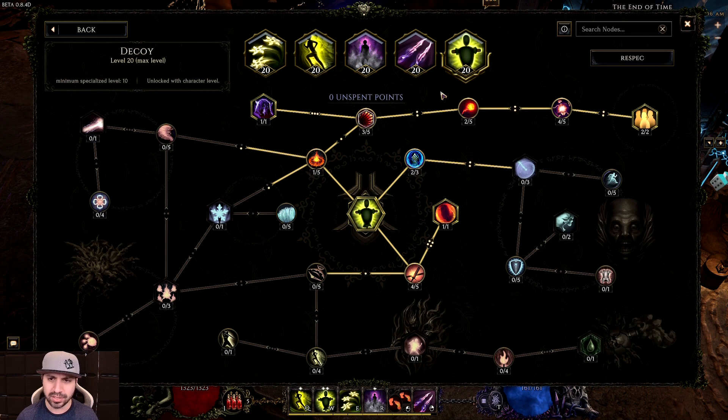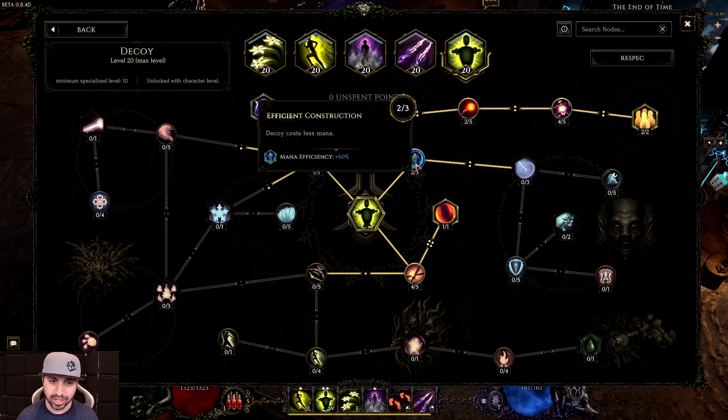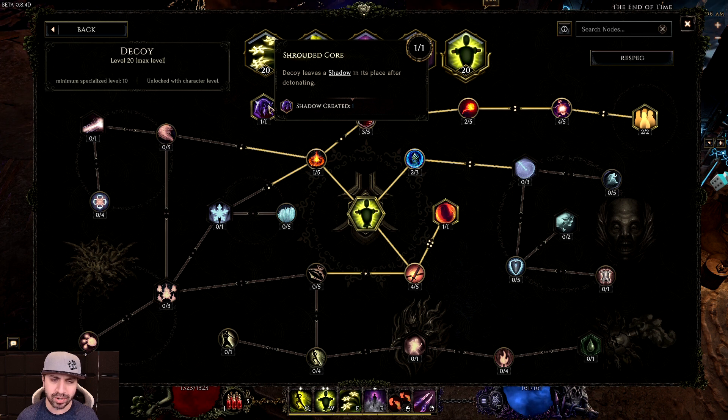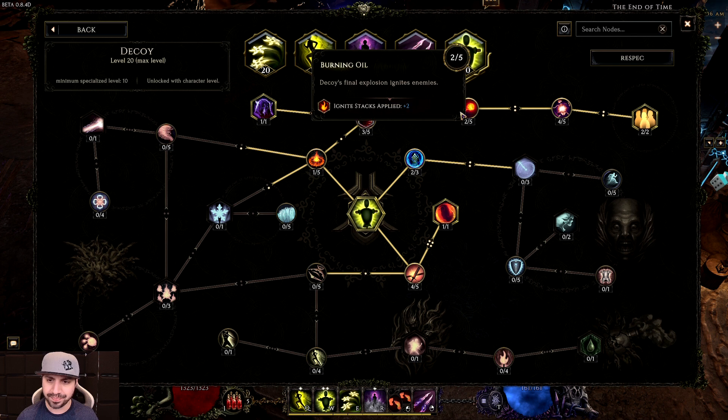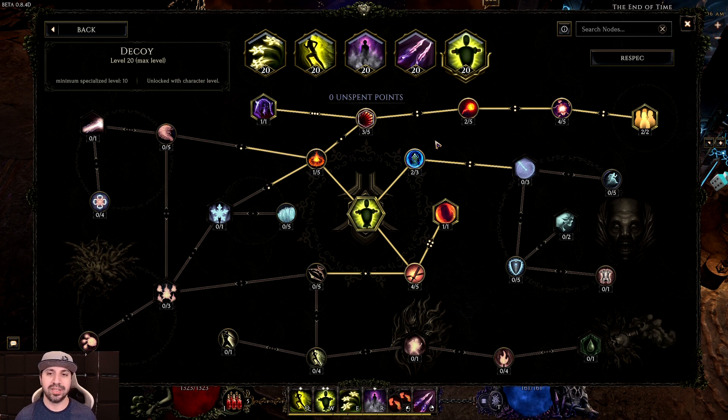Moving on to Decoy, which is so much fun. You want four into Embedded Spikes, one into Backup Buddy so you can throw two, two into Efficient Construction because it costs a lot of mana, one into Boom, three into Short Fuse, one into Shrouded Core — you must have Shrouded Core as this is what leaves the shadows. Two into Burning Oil, four into Construction, and two into Grand Division, which makes you throw three. This skill does lots of damage, ignites enemies, shreds them, and leaves three shadows — so with two throws you get six explosions, six shadows, six daggers plus your own seven. Decoy is what made this build viable.